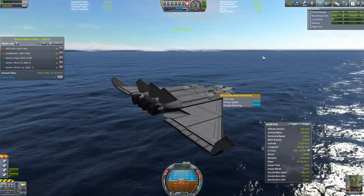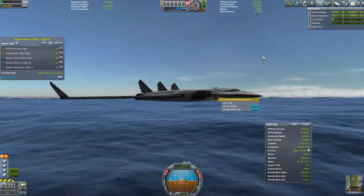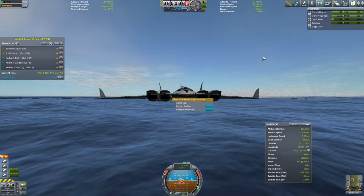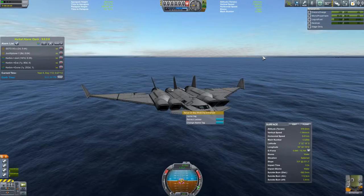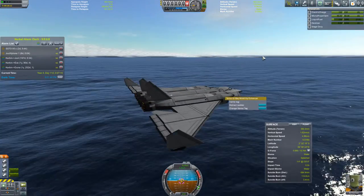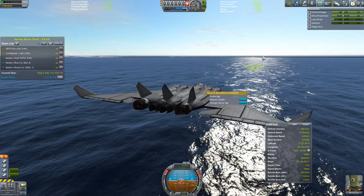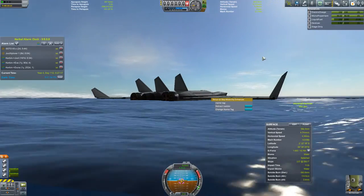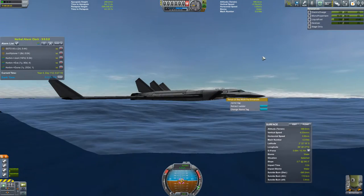I landed this plane on water. I depleted most of my fuel trying to get into orbit unsuccessfully, because I wasted over half my fuel trying to take off from the water before figuring out that I have to disable part of my fins on the back. Might be easier to show when it's actually flying.